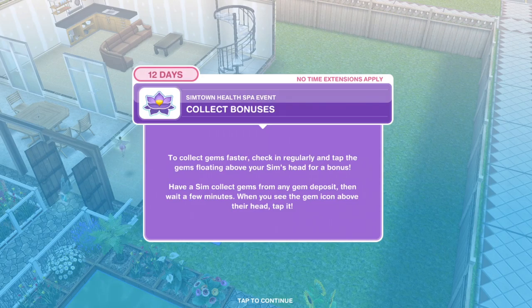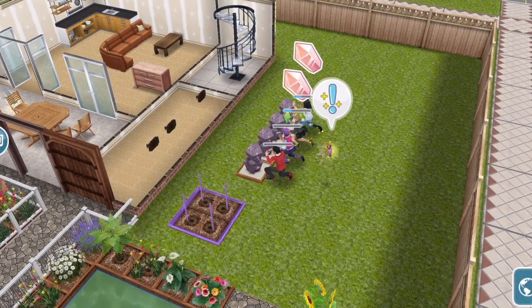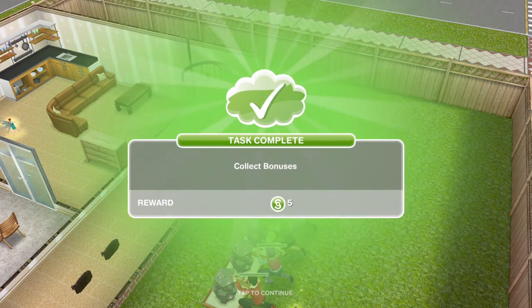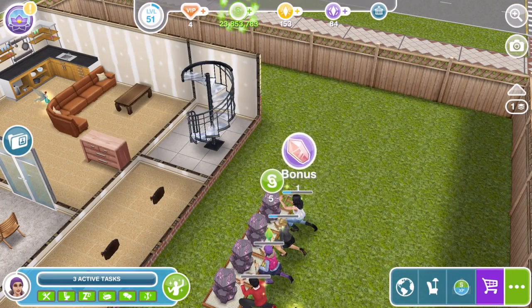Now we need to collect bonuses. To collect gems faster, check in regularly and tap the gems floating above your sim's head for a bonus. Have a sim collect gems from any gem deposit, then wait a few minutes — when you see the gem icon above their head, tap it. We just tapped it and that is task complete: collect bonuses.